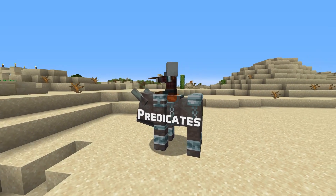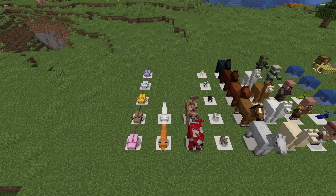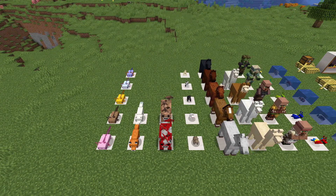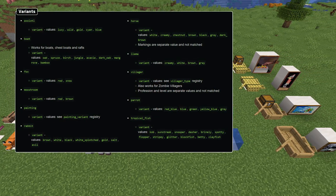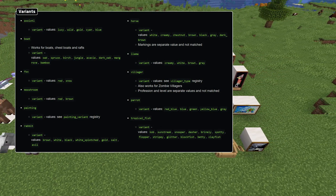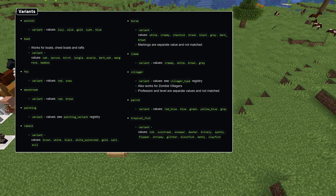For predicates, new sub-predicates have been added for a number of entity types that have variants, just like the frog and cat ones that were already available. This includes axolotls, foxes, mooshrooms, rabbits, horses, llamas, villagers, parrots, and tropical fish, but also non-mob entities, boats, and paintings.